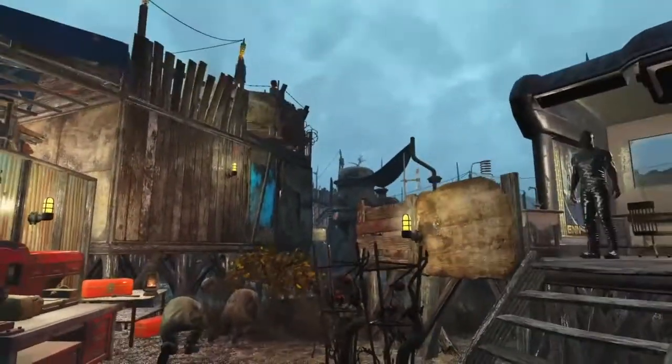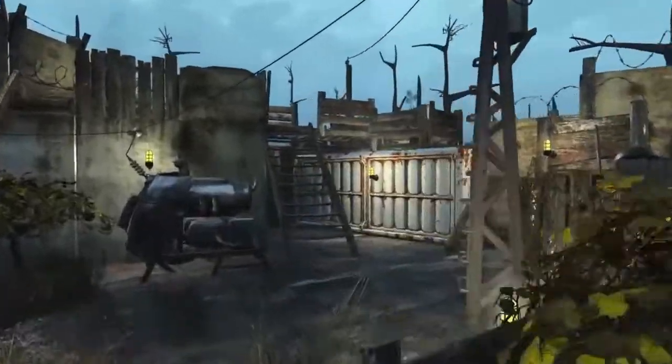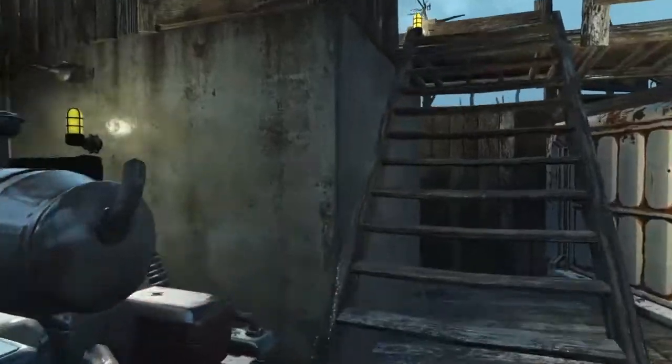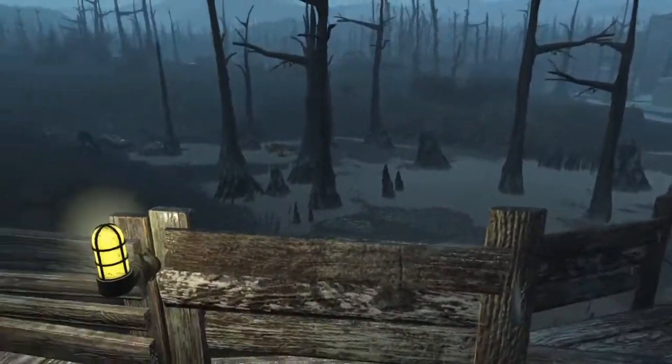We'll come around the back now and go up onto the top. This wall at the back end is just a big wall with a load of turrets on, and then a lot of little guard posts and some storage and boxes up here as well.